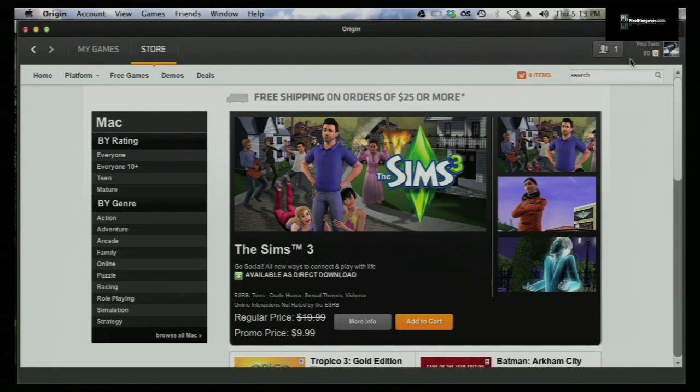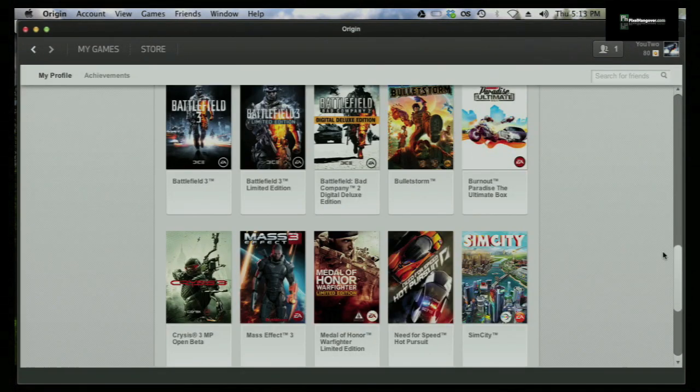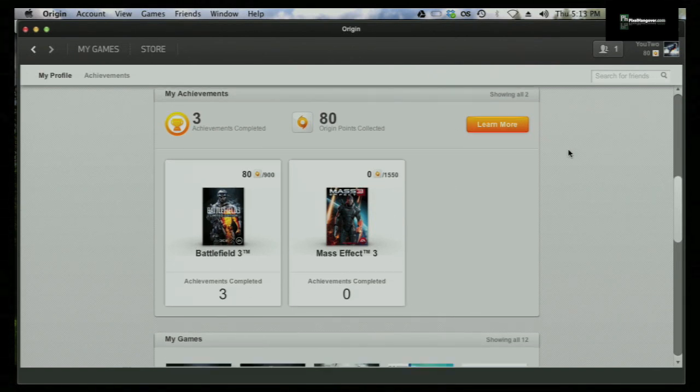Moving forward, the first thing you're going to notice is right underneath your name — there's my gamer tag — and right under that is Origin Points. I think I had 80 when I started this video. I'll show you what the actual achievements look like.